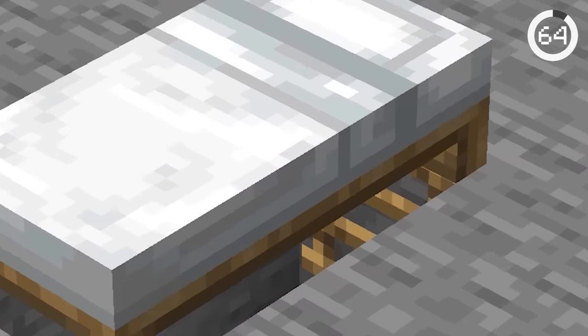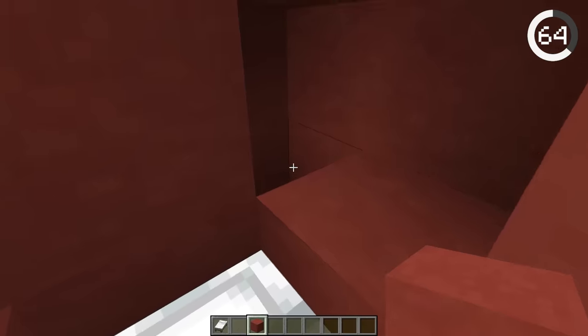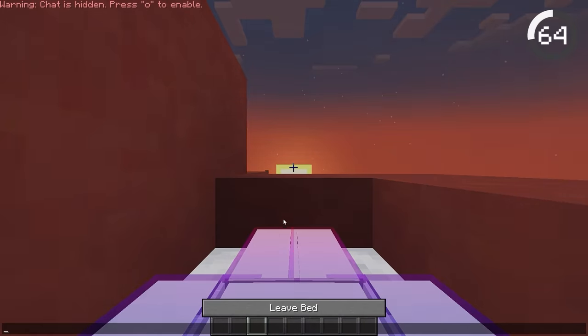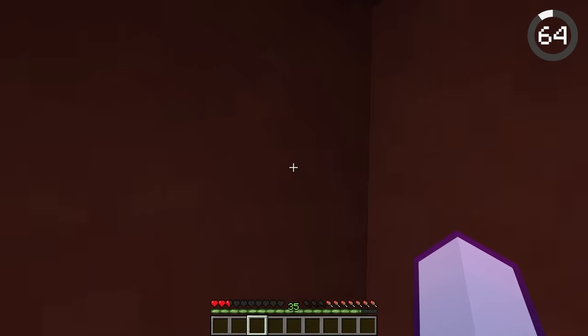Beds can hide a secret entrance. If you place blocks all around the bed except one spot, you'll spawn there when exiting the bed. Knowing this, you can place a bed in a secret corner, and by exiting it, you'll be in your secret stash.